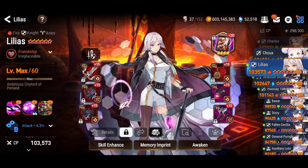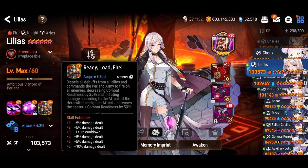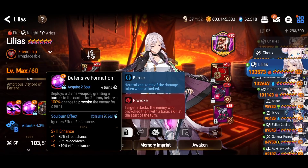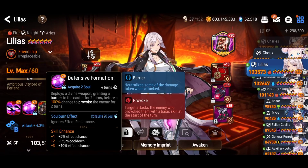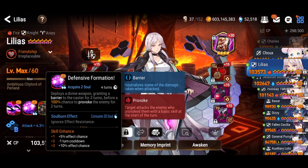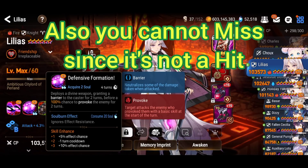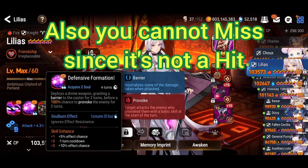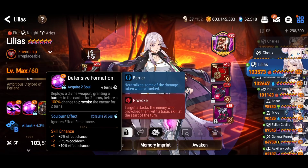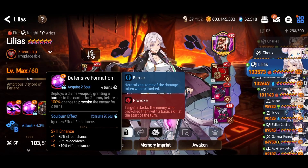She also gets a combat unit increase for herself by 50, so she can follow up with skill two or skill one — very nice. This is only on a four-turn cooldown. Her skill number two provokes the enemy for two turns, which is huge, also on a four-turn cooldown, and ignores effect resistance for 20 souls with the soul burn. You're not at elemental disadvantage — you can use this versus ice as well, because like Falconer Cleave or Flan, you're not dealing damage.